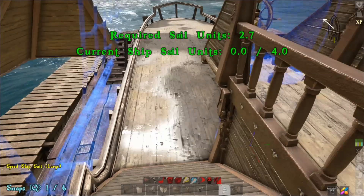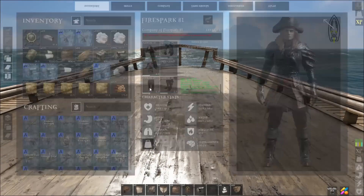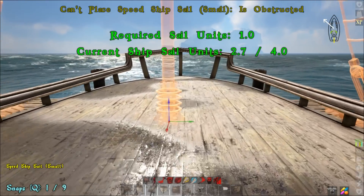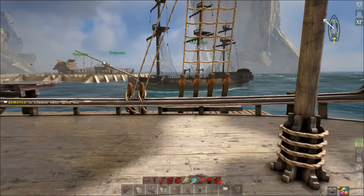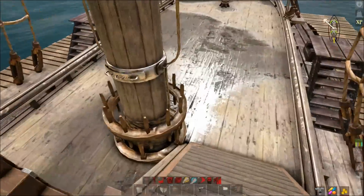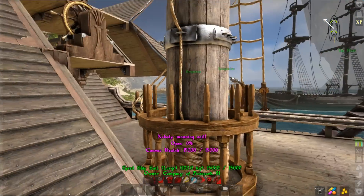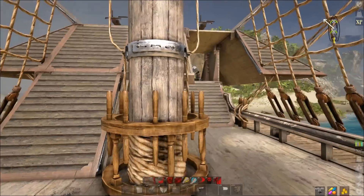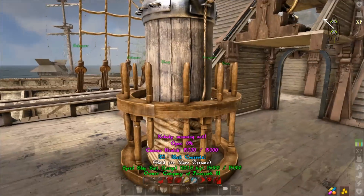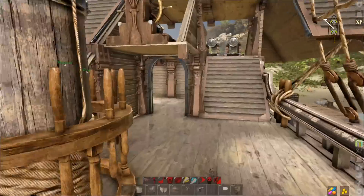Now we're going to place our sails. Place your first sail — a large speed sail — then you can choose a small speed or small handling sail. I'm going to place a small speed sail in the front; I like two speed sails so you can be super fast, but that's preference. Without a large speed sail you should still outpace most things; whales are insanely slow, and for ships of the damned at least use a large speed sail.